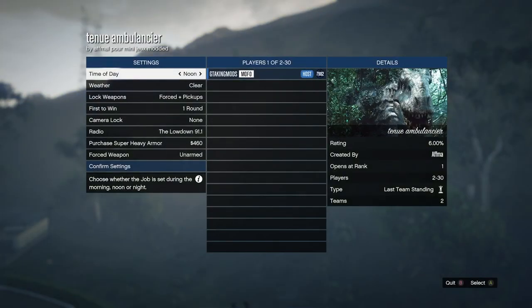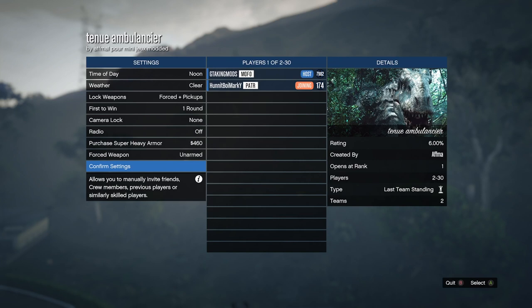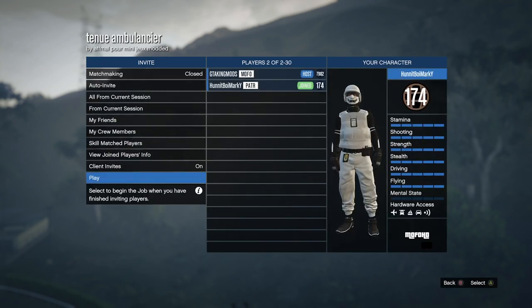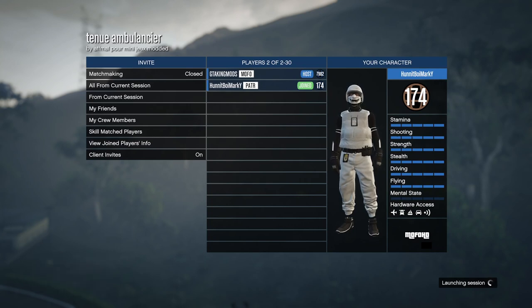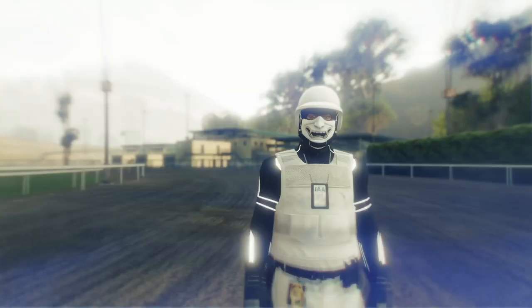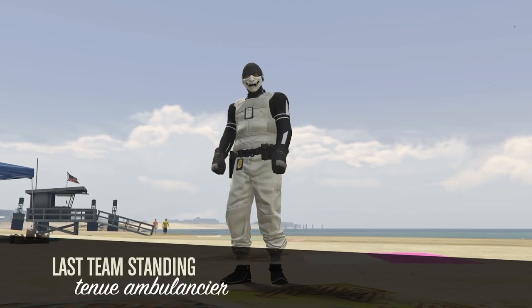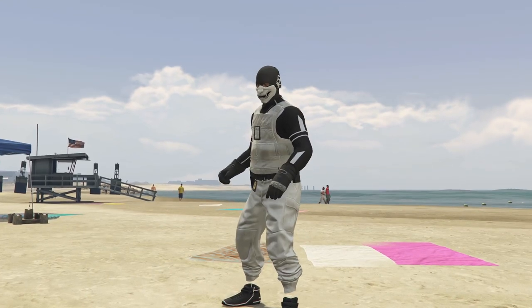Wait for your friend to join. I'm going to turn off the radio so I don't get copyright struck. Once your friend joins, all you want to do is confirm everything and ready up. You don't want to change any settings. It will take a minute but we will load in with the paramedic outfit. As you can see we're still wearing our personal outfit but we'll switch over to paramedic here in just a second.